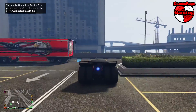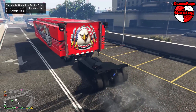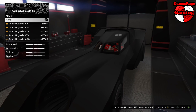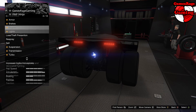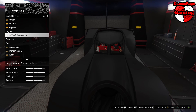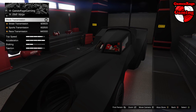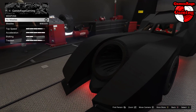So the upgrades available: first is 100% armor, then race brakes, EMS engine level 4, Xenon lights, and a full neon kit with the neon crew color which is modded red. We're also going to do race suspension, race transmission, turbo tuning, and we're going to have the missiles on this car as well.